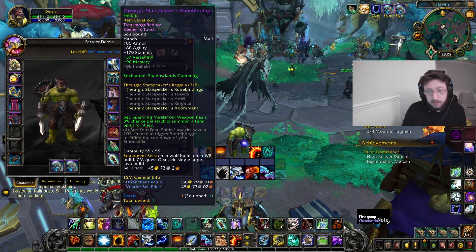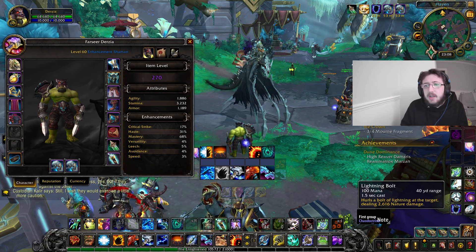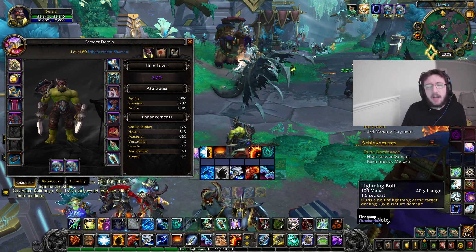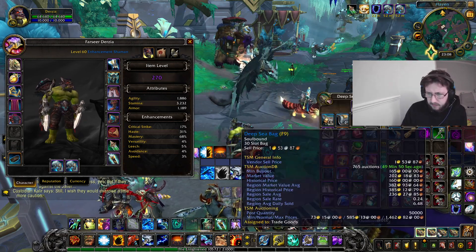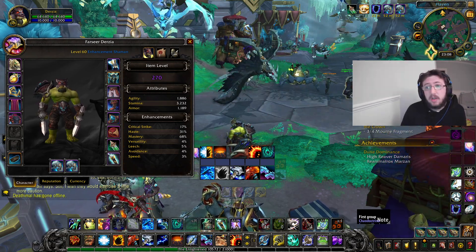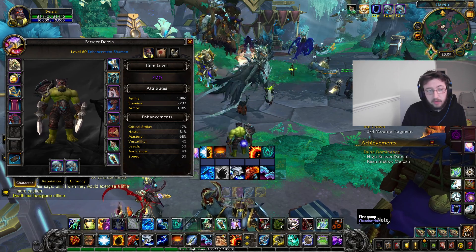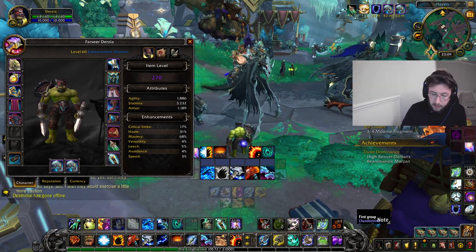The two-set doesn't massively impact AoE but it's passive damage you don't have to do anything extra for. The four-set gives your Feral Spirits a 20% chance to trigger Stormbriker, which resets your Storm Strike — again, passive damage from your normal rotation. There are arguments for Witch Doctor's Wolf Bones once you have four-set, but I'll probably still run the Lava Lash build because the set bonuses work passively and synergise well with it.